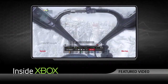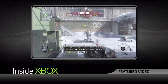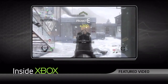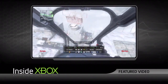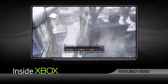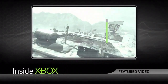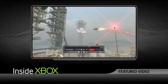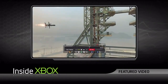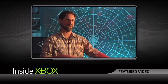We begin where the multiplayer trailer for Black Ops left off: with Theater Mode. Dan Bunting explains you can switch the camera from any player's perspective in both first-person and third-person. You can detach the camera and go into free cam mode, which allows you to fly anywhere on the map. When you pause the game and go into free cam, you see all the particle effects in their full glory, frozen in time, making for really awesome footage.